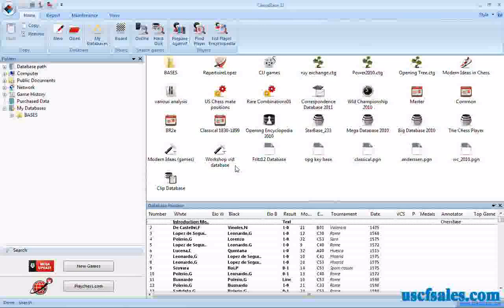We've been looking at material searches — how to search for games by material balance. In the last video we looked at one; we're going to look at another one, a slightly refined version of our last search.